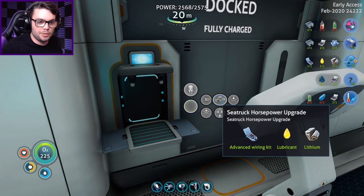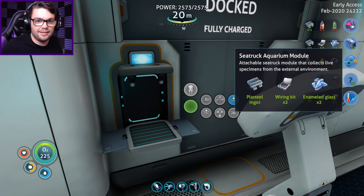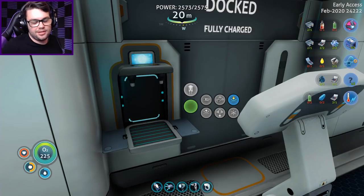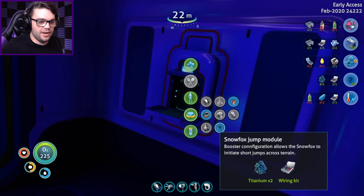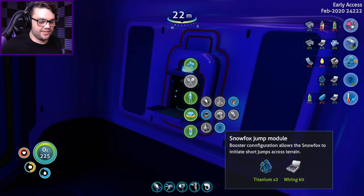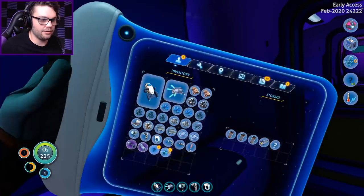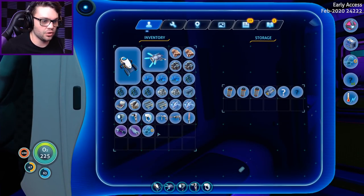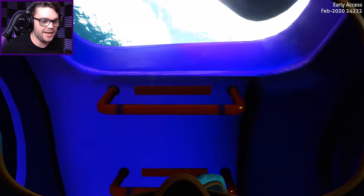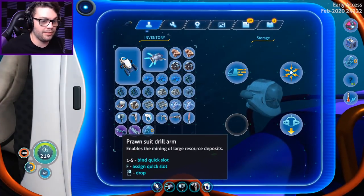Where am I going to make the jump module? The vehicle modification bay? I assume it's where I make most of the other modifications. The horsepower - make that in Pudge. Where do I find the snowfox one then? It's in the bloody deployables for some reason - I don't understand why that's in there. I'll have to go to Pudgy Boy to get it done. Now I have that - I'll save that for later, stored in here. I need to go give Pudge his horsepower upgrade and give Penny her new arms, and then that'll be everything I wanted to do before I went out investigating today.